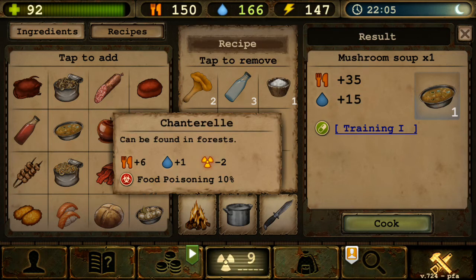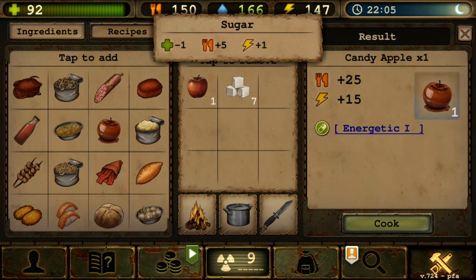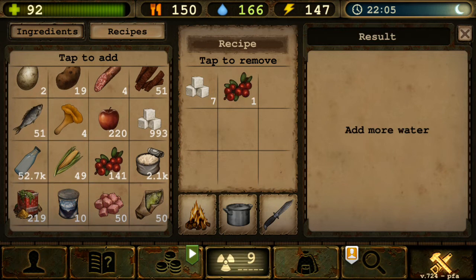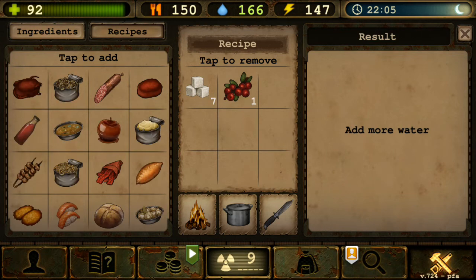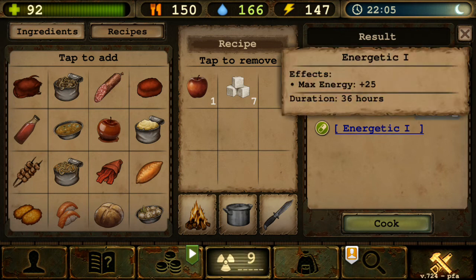You can find chanterelle in the forest — just search and there you go. Next is Candy Apple — one apple and seven sugar (I think it was five before, now it's seven). You can't swap the apple with cranberry since it's specifically candy apple. It gives 25 food, 15 energy, and Energetic 1 — maximum energy plus 25.